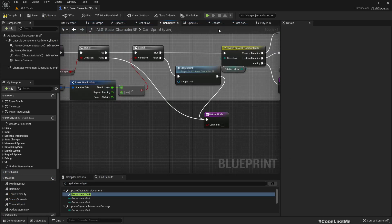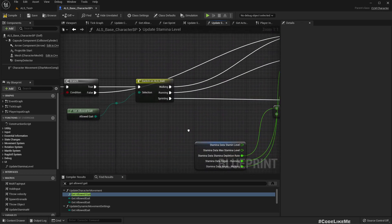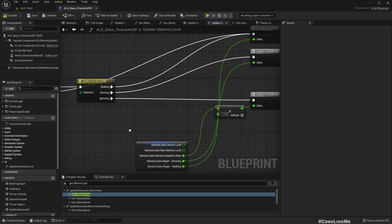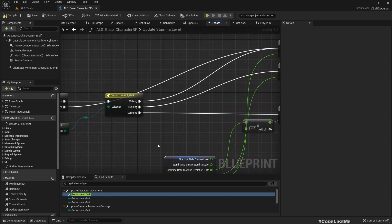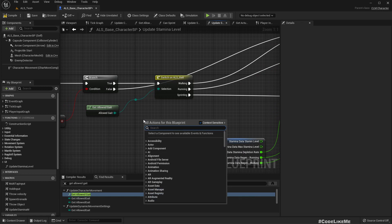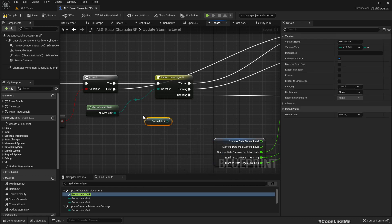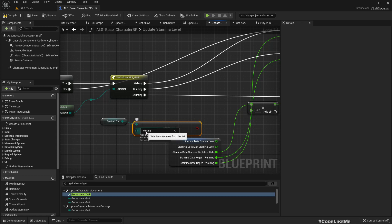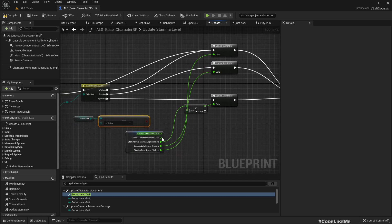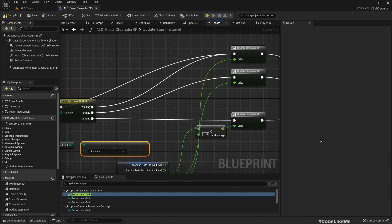Maybe we can get the desired gate and check if it is still sprint. If yes, we should know who is responsible for setting that state.